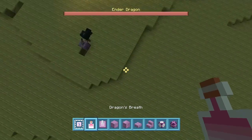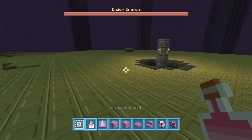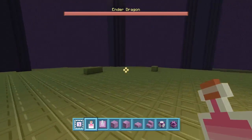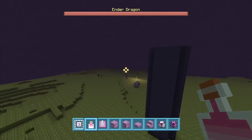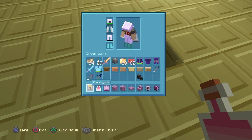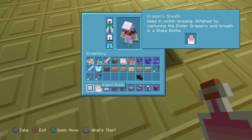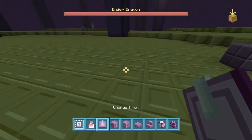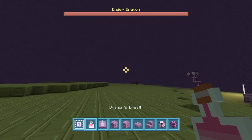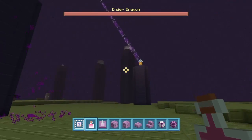Another thing we're going to talk about is dragon's breath. I don't necessarily know how to use it. I just got it and I tried to use it on a villager, on a human, but it still doesn't work. I tried every single button but it doesn't work. I tried to look it up and I don't really understand how to use this.